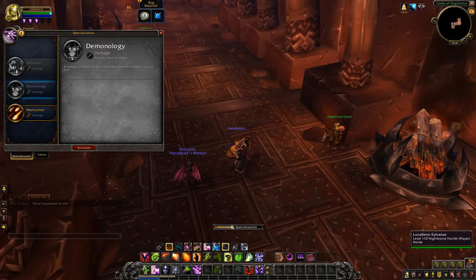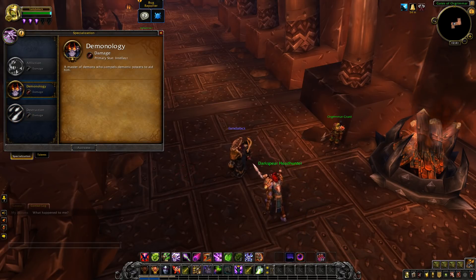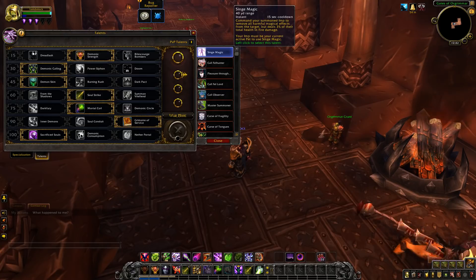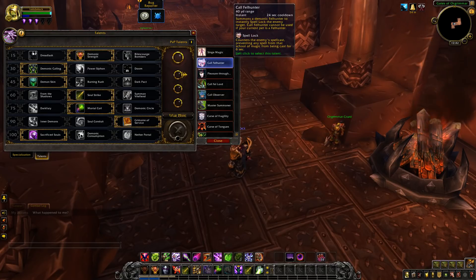Now let's check out Demonology, because Demonology is actually really fun right now. I used to be a huge Destruction person, but I've actually kind of liked Demonology — and I haven't played it since Wrath of the Lich King, which is a very long time ago. Single Magic: command your summoned imp to remove all harmful magic effects and deal 3% of the target's health in fire damage; your imp must be your current active pet. Call of the Felhunter: summons a demonic hunter to basically silence the target, which will be nice.